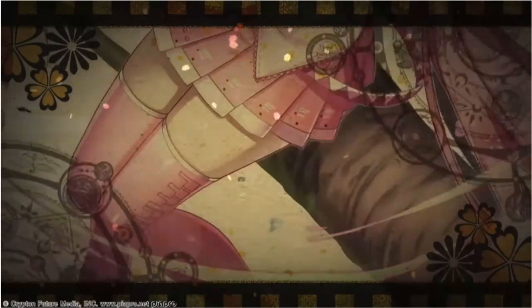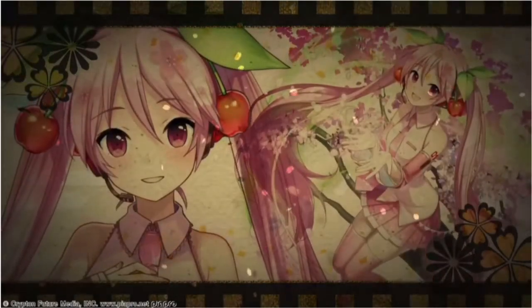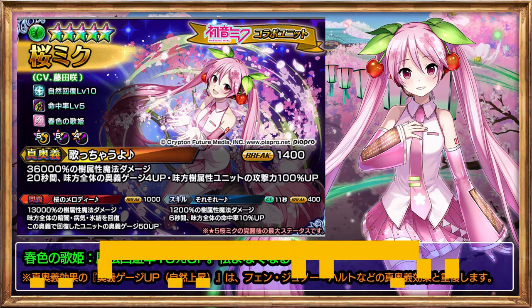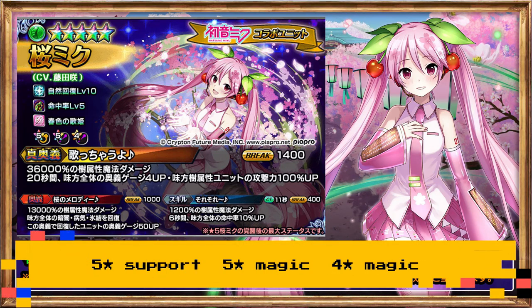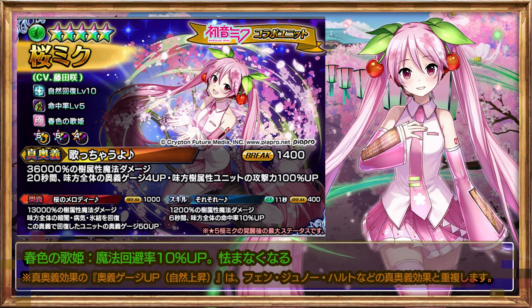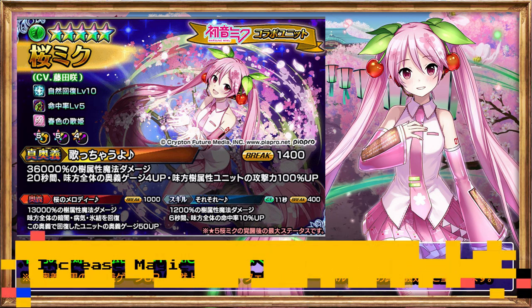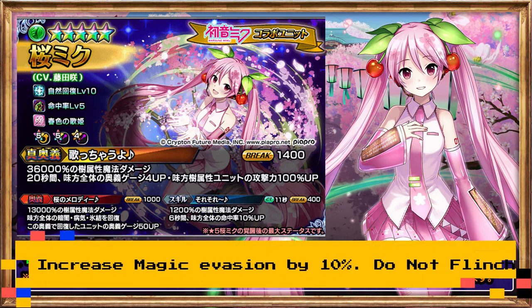And lastly, we have Awoken Sakura Miku, an Earth unit. Main role: sub-attacker. Item slots: 5-star support, 5-star magic, and also 4-star magic. She has 3 passive abilities: heal own HP by 20 per second, increase accuracy by 50%, and increase magic evasion by 10% — will not flinch.